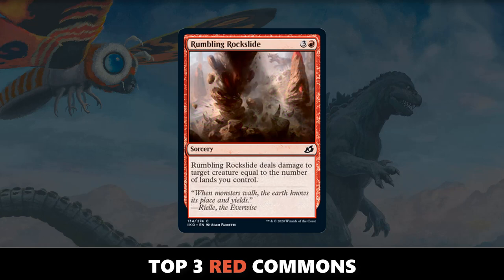And the number one red common in Ikoria, in my opinion, is Rumbling Rockside — red and three mana to deal X damage to a creature where X is the number of lands you control. You're normally going to be able to deal 4 damage for 4 mana. It is a sorcery, yes, but this card is very easily splashable and often times is just going to kill a creature right off the bat. Rumbling Rockside is probably just the best red common.